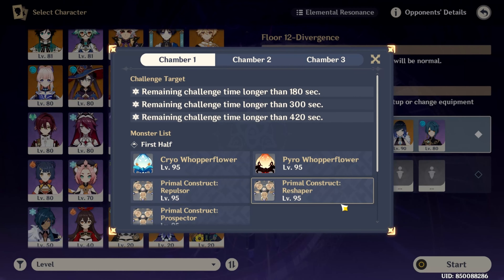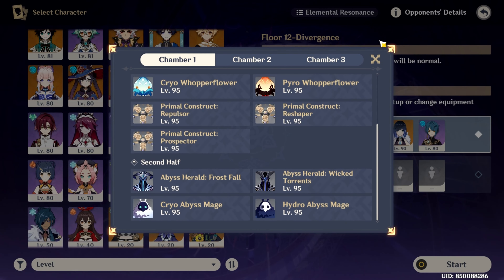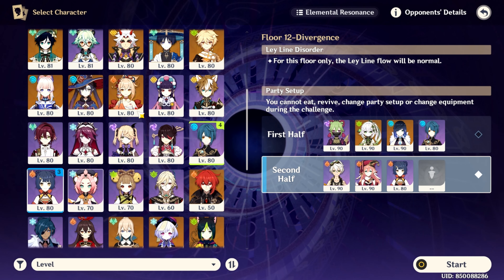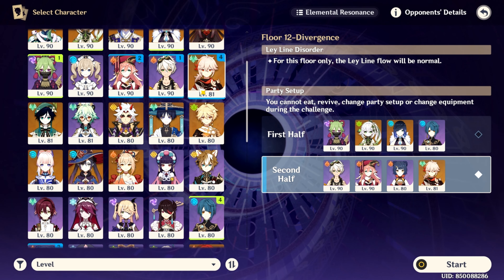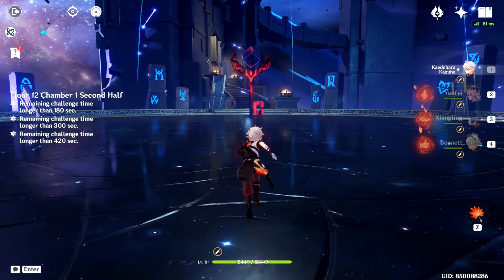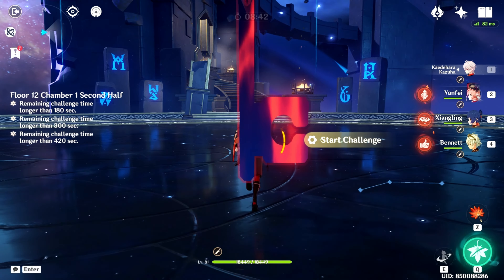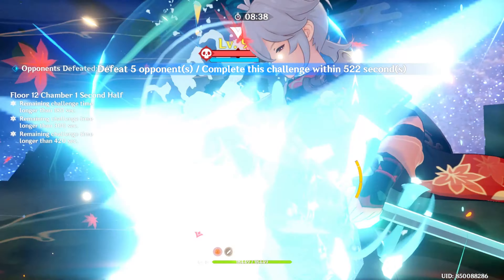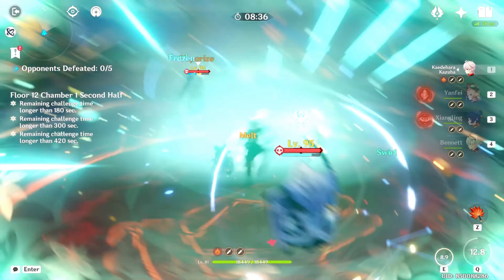Let's proceed to the second half. The enemies here have Hydro and Cryo shields. Dendro characters are strong against Hydro shields and Pyro characters are strong against Cryo shields, so make sure to use Dendro and Pyro. Mono Pyro and Vaporize teams are recommended here. Go directly near the Abyss Mages and inflict Dendro and Pyro damage to destroy their shields.